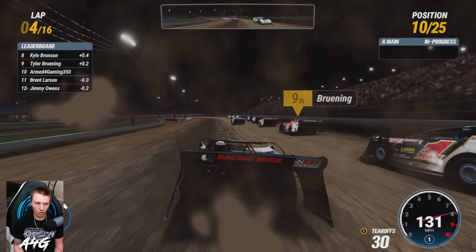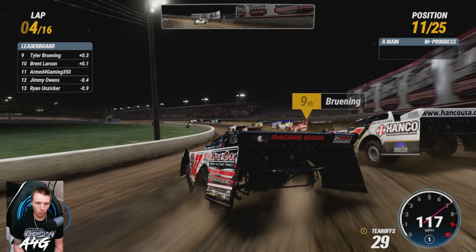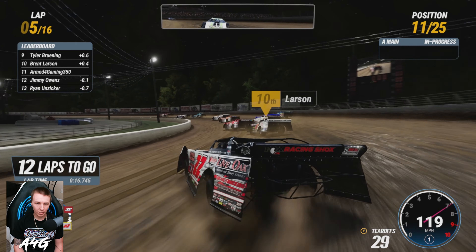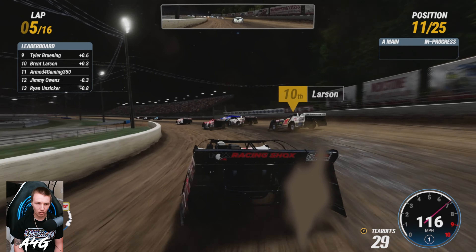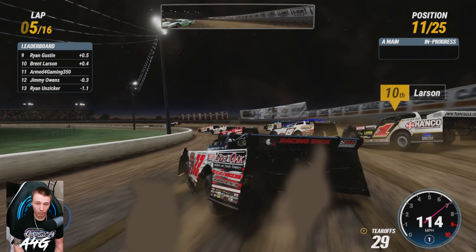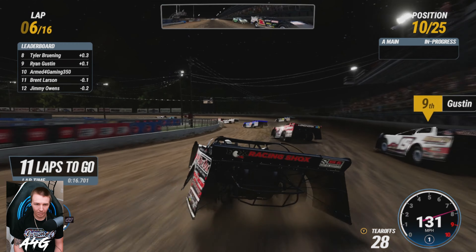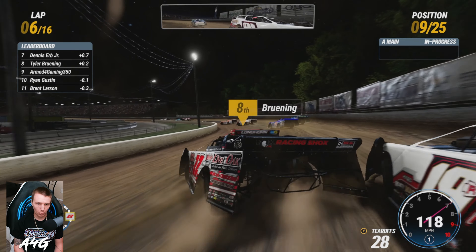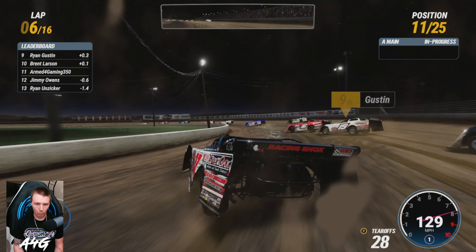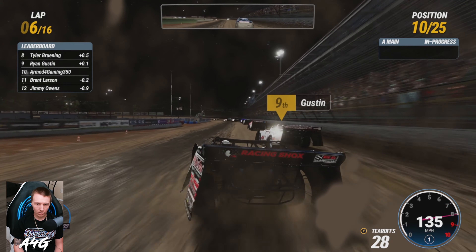Right reared off of Jimmy Owens and just went flying forward. We have a ton of tear-offs compared to what I usually have in career mode — there we usually have just about the same amount as laps. Trying to work our way to the top 10, going after Brett Larson. Try to get up to Ryan Gustin, don't hit the inside wall — slide up. Got by Larson there for the top 10!